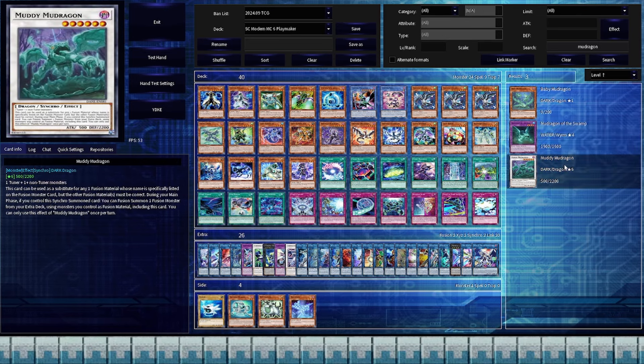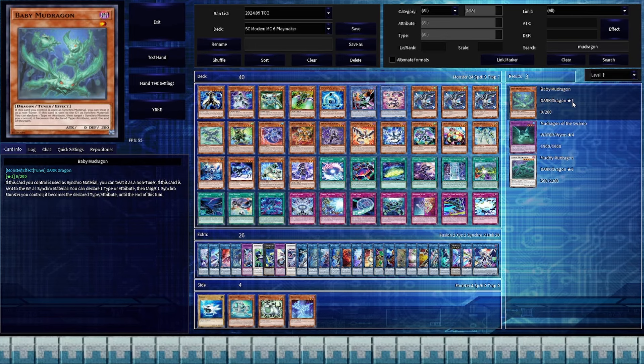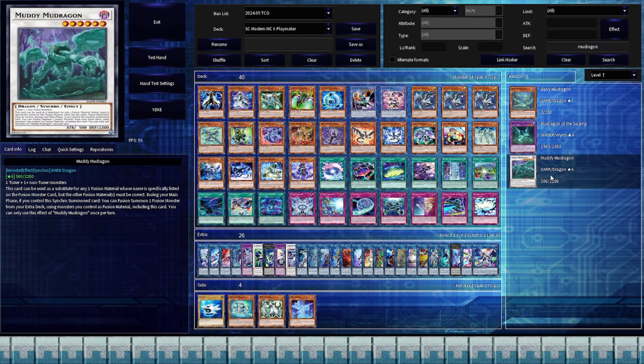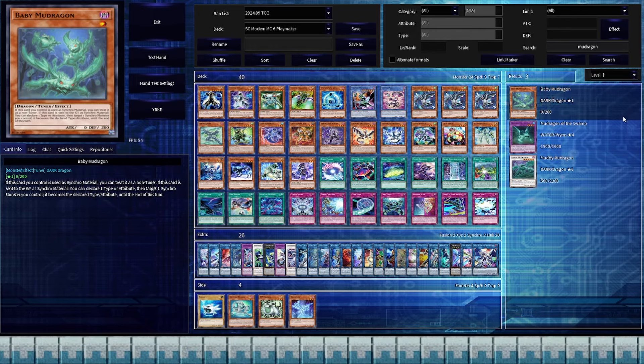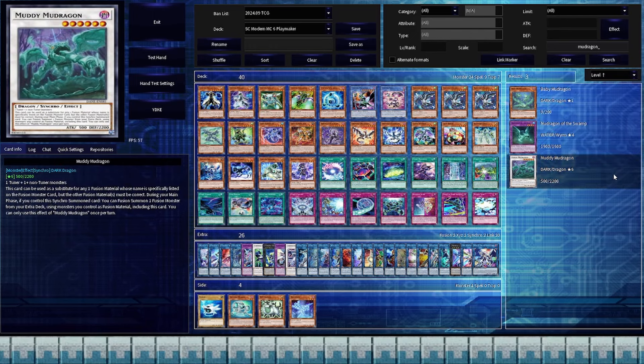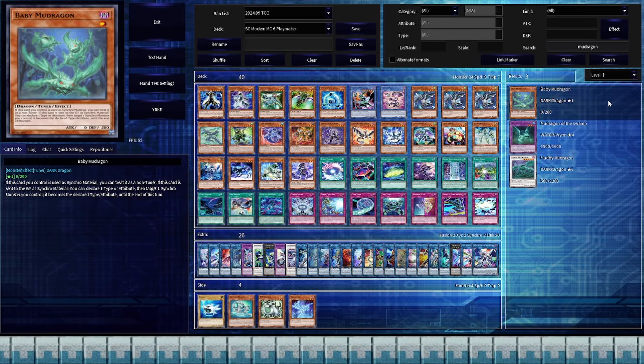My picks are the Mud Dragon monsters. Baby and Muddy are both Dark Dragons, and Mud Dragon can also turn into a Dark Monster if it needs to be. Cards like Baby Mud Dragon can help change the types and attributes of monsters to help make Furious Dragon work. Muddy Mud Dragon even has a built-in effect that allows it to fusion summon. It also has use for Yusaku's other main fusion monster, Cyber's Clock Dragon, as it can use itself as a substitute for Clock Wyvern if need be. So even though these cards aren't in the deck, if Vrains were written today, I imagine these would be the cards Playmaker would have used in his duel with Ai, and they likely would have been given to him by Revolver.